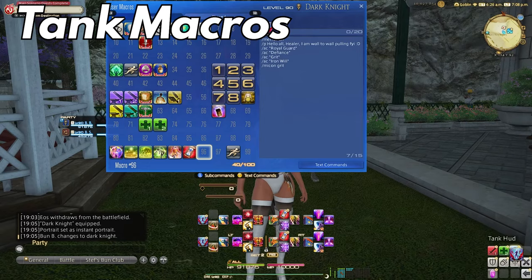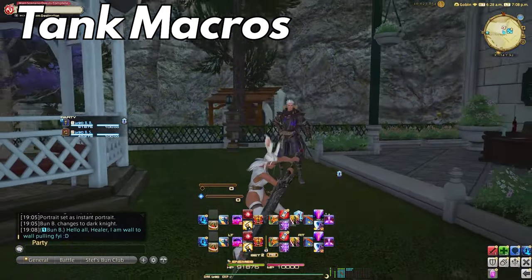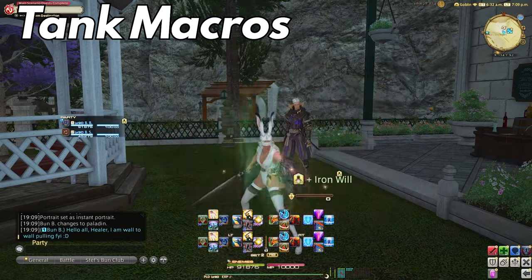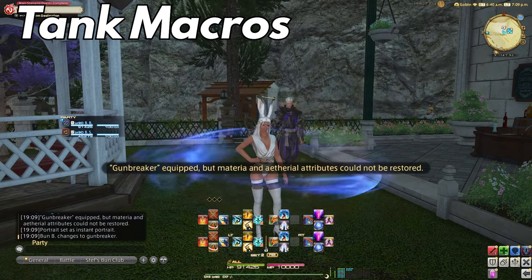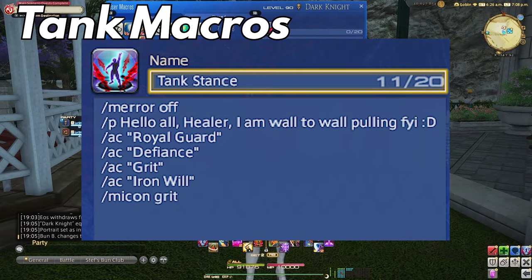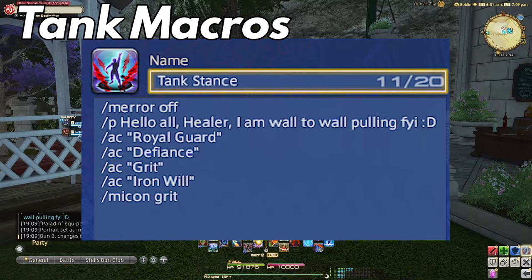This one is one of my absolute favorites, which I shared in a previous macro video. It's the tank macro for turning on tank stance for any tank and saying hello in party chat for casual content. I like to let the healer know I'll be wall-to-wall pulling at the start of each dungeon so there's no misunderstanding. The macro reads as: /merror off, /p Hello all! Healer, I'm wall-to-wall pulling FYI, then /Royal Guard, /Defiance, /Grit, /Iron Will.